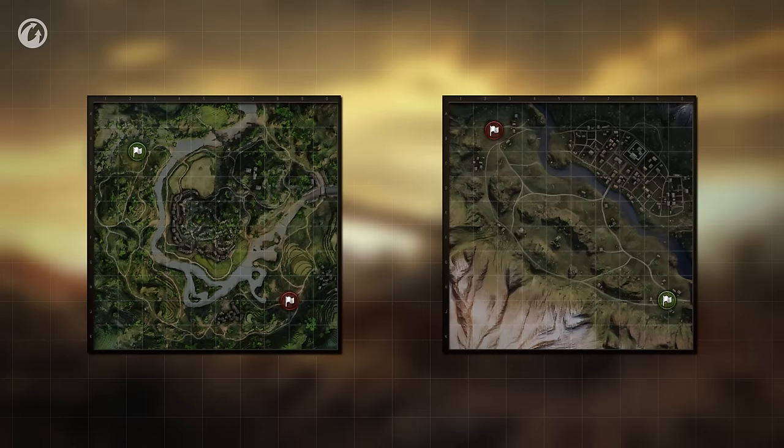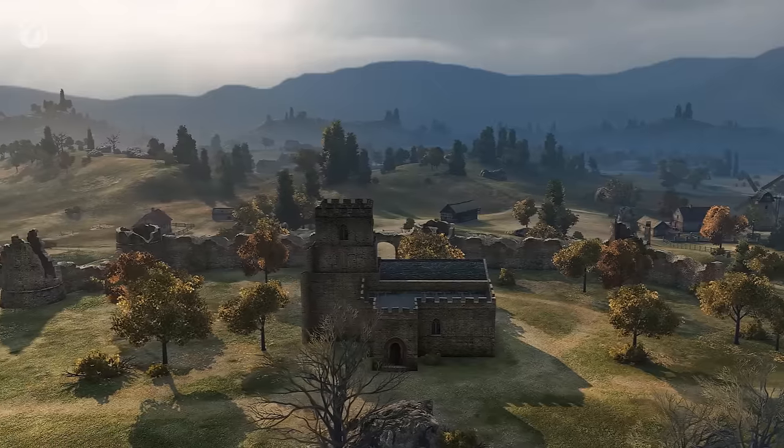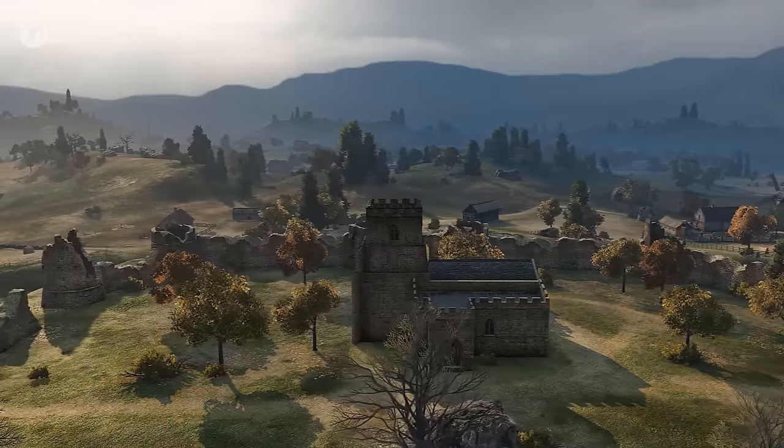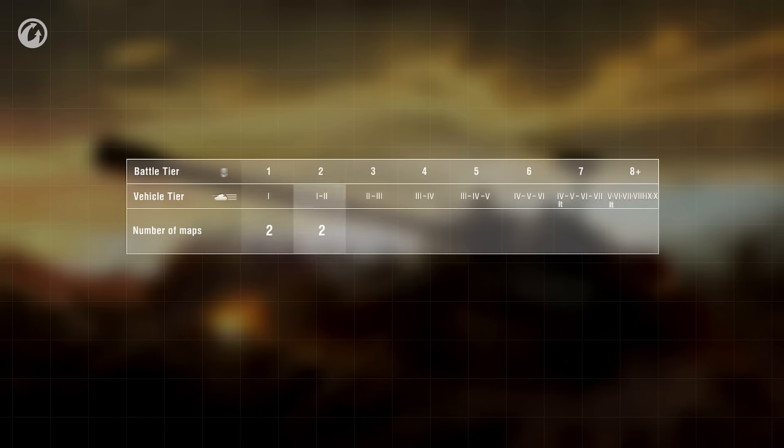The maps Pearl River and Hidden Village have been temporarily removed from random battles. The Red Shire map remains, but has been reworked to reduce the number of draws. Another new feature is a system of tiered map availability — the higher the tier of your vehicle, the more maps are available to you.